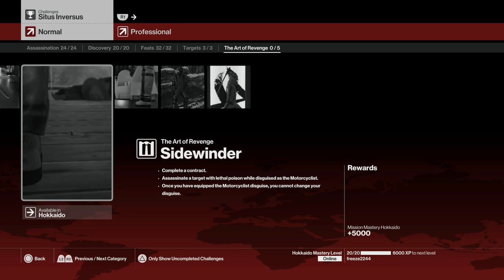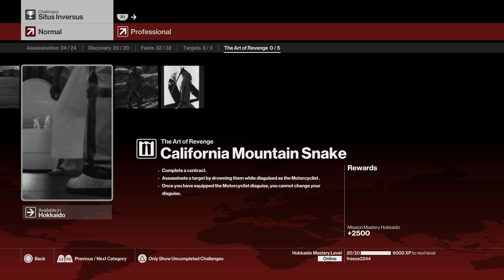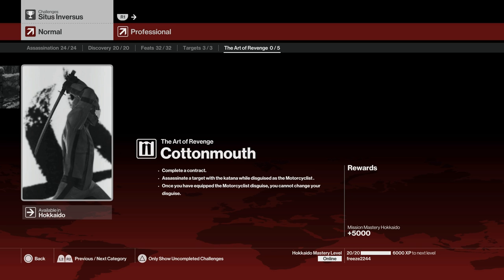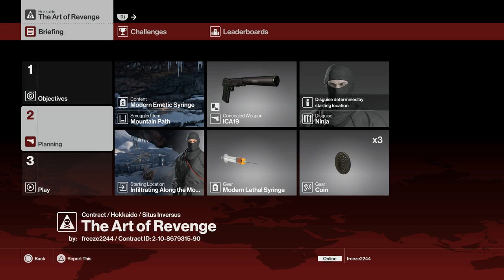The second challenge is assassinating with a lethal poison while disguised as a motorcyclist. The third is drowning him while disguised as a motorcyclist — the same rules apply. The fourth is completing all the challenges to unlock the Masamune sword. The fifth and final one is assassinating a target with a katana while disguised as a motorcyclist.